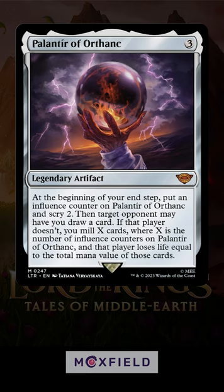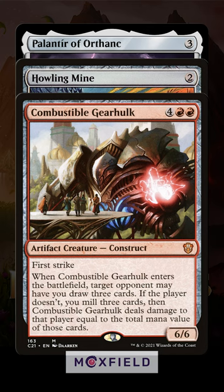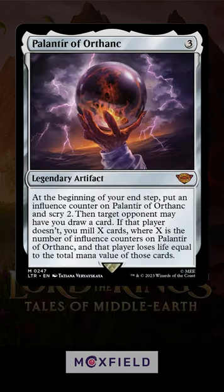This makes it a fantastic colorless solution for card draw and card quality — a one-sided Howling Mine that also scrys every turn. But if an opponent doesn't let you draw a card, well then it turns into a Combustible Gearhulk every turn. It is so good in a lot of decks; it's just a shame that it's legendary so I can't make a million copies of it.